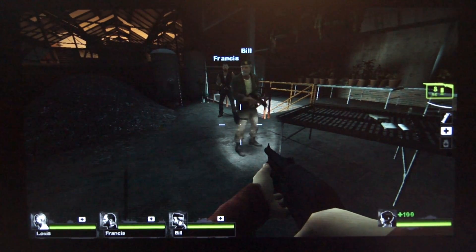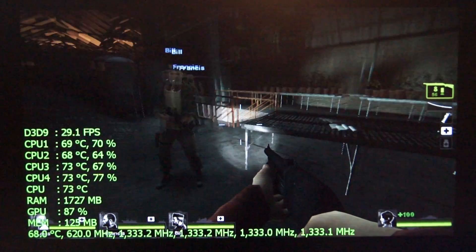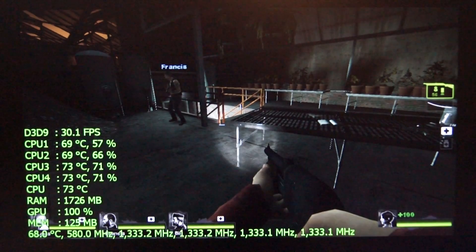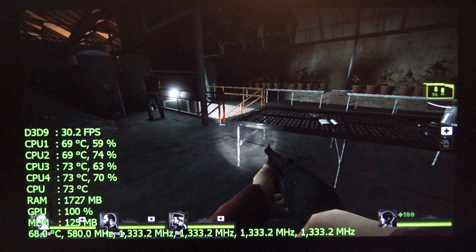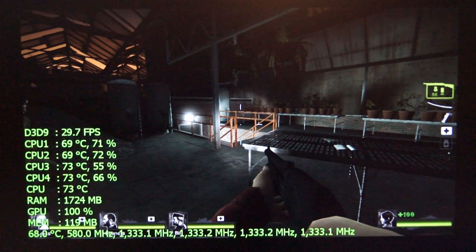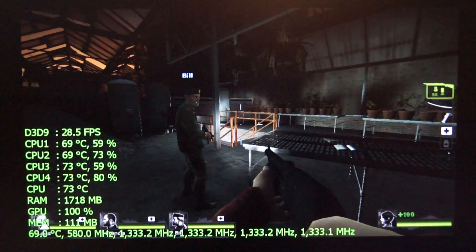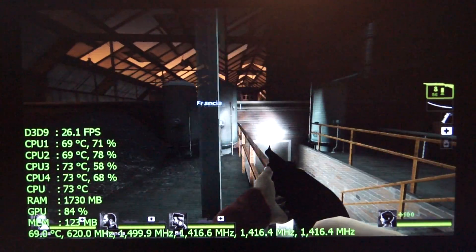We'll go ahead and turn the OSD on. Just standing here, we're pulling about 30 frames per second. We're seeing quite a bit of use on all four cores on the CPU. Temperatures are right around 73 degrees on the highest core. System memory usage is rather high, and the GPU usage is rather high as well. It's well utilizing the SoC, there's no doubt about that.